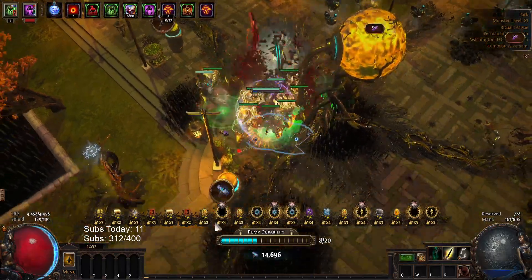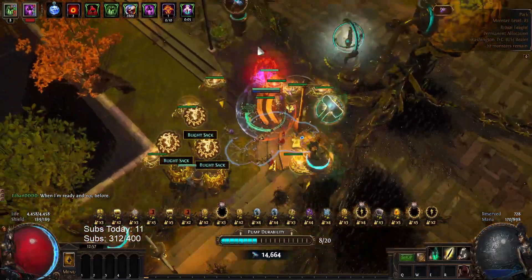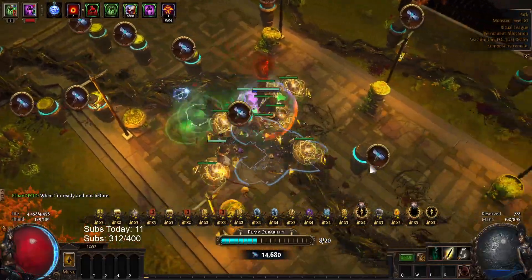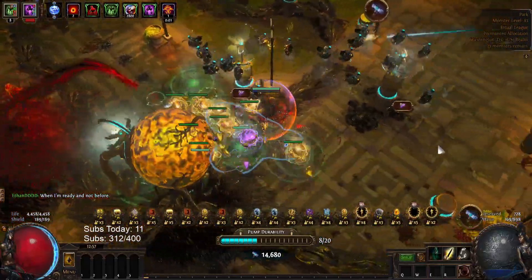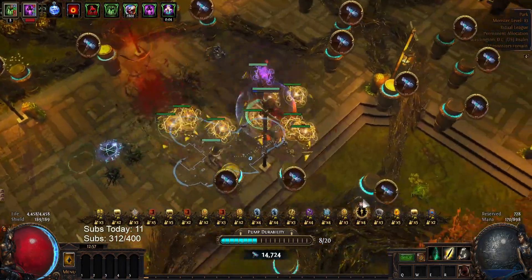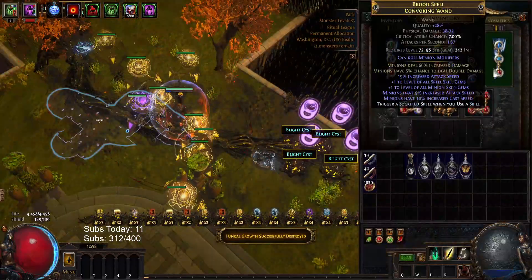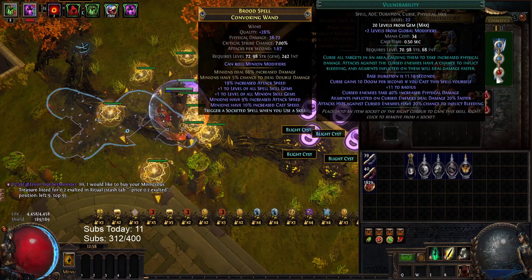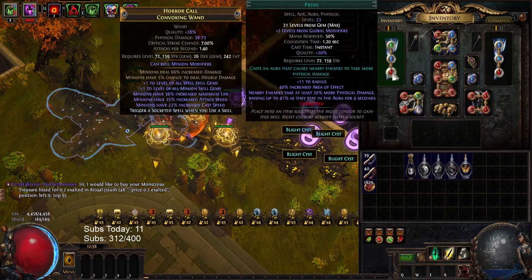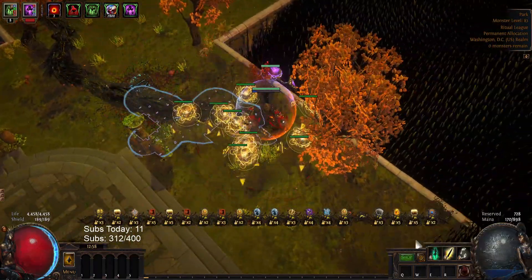Just wanted to get this out there about the stone golems — it's really cool. Because we don't have skitterbots, we're not chilling and we're not shocking. So I took Shaper of Storms as part of the elementalist tree. You can actually still shock, but half of this requires using abilities. I have Stormbrand, Hextouch, Vulnerability — so it'll shock and it'll curse. And then I have Desecrate, Divergent Flesh Offering, and Pride. So five things that aren't used while I'm AFK, and then they're automatically used with Convocation.